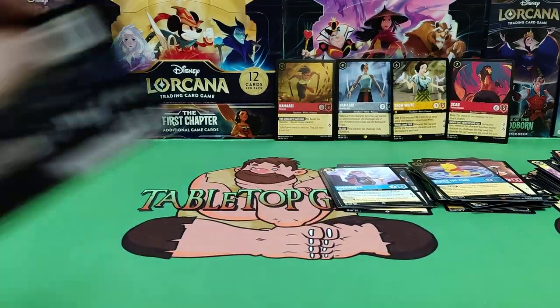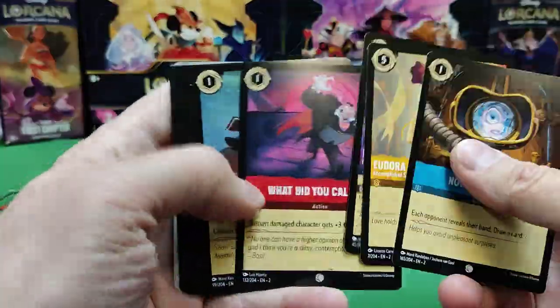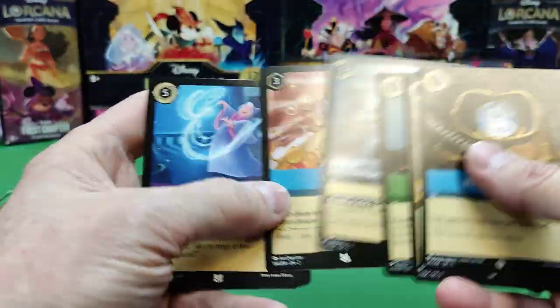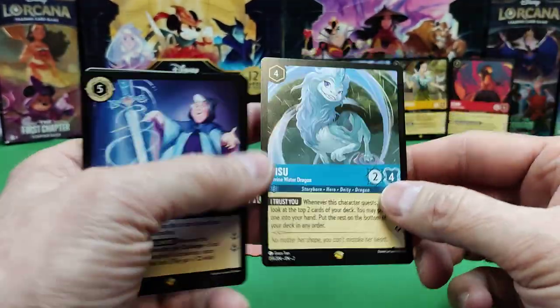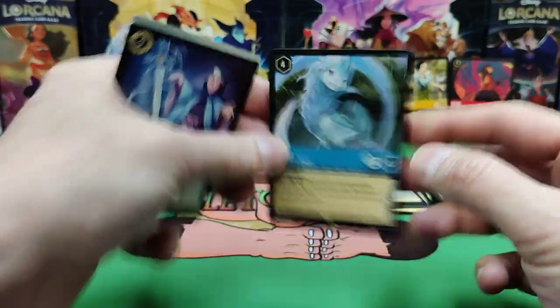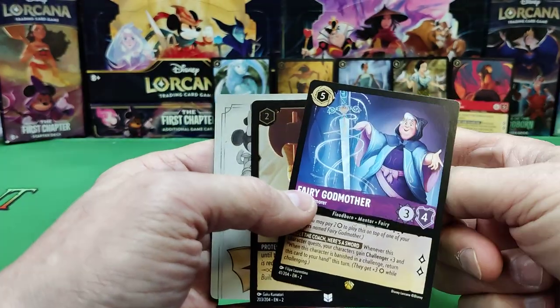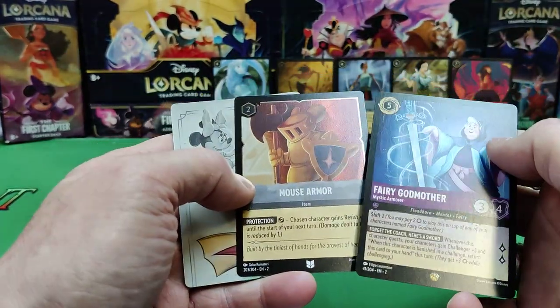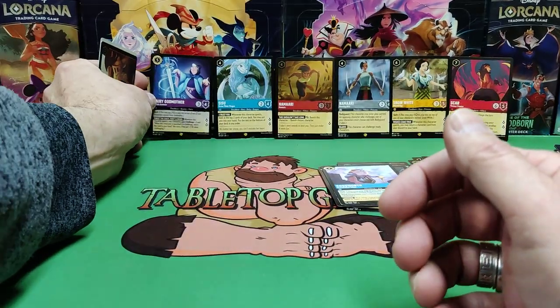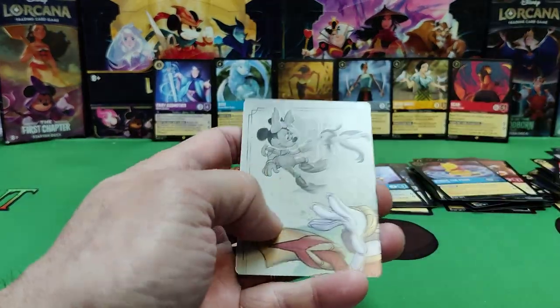Good old Pooh Bear! Oh bother. Let's keep rolling — fingers crossed. There's another big hit from the set — Sisu! So we've got a two-mythic pack — Fairy Godmother and Sisu. And our foils — the most armor was uncommon.